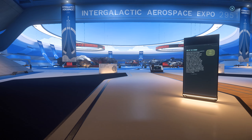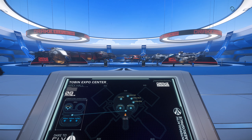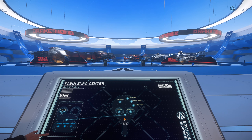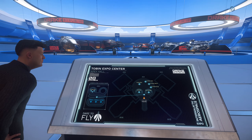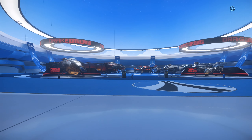Hey everyone! I wanted to take a look at Drake's display at the expo here today. They've got a lot of ships that are very useful in the game right now, so these are some good ones to rent if you just want some ships to do some missions in. It also looks like they've got some holographic viewer models of pretty cool upcoming ships, so those will be fun to look at too.